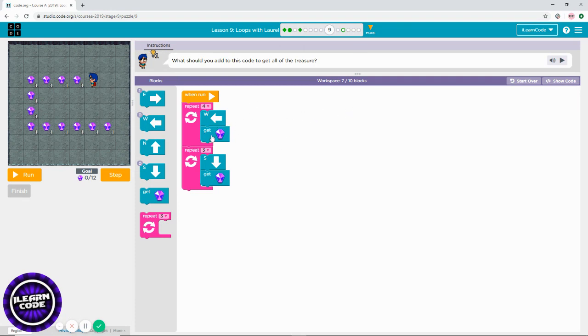This level is also pre-coded, so you already have the code, but make sure you may need to change it. How many times do you need to go west? One, two, three, four times — correct, four times. Each move you can also collect the diamond, or treasure. As soon as you collect the first row, you need to go south.